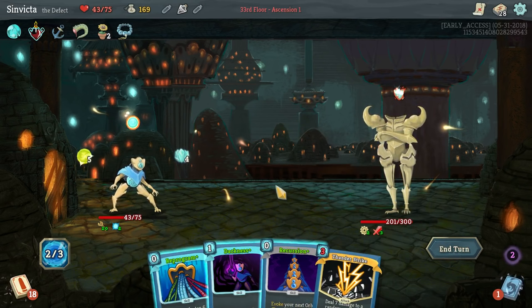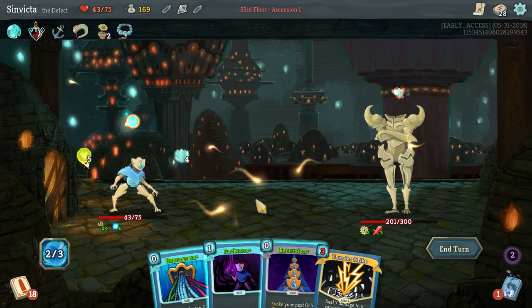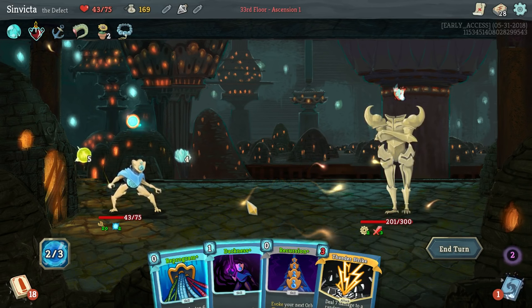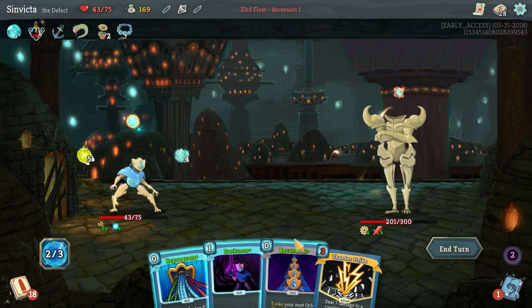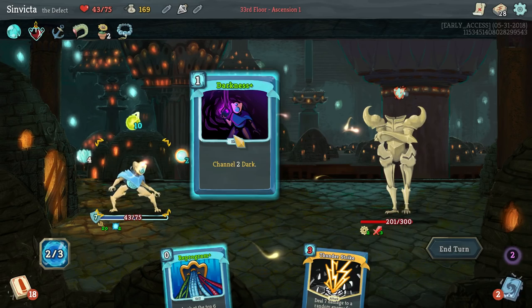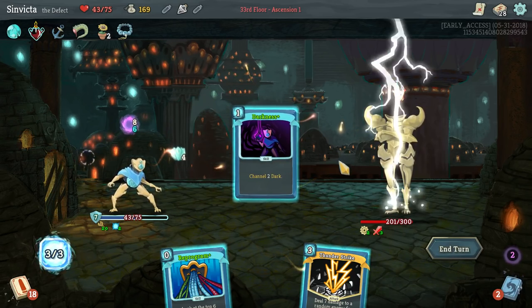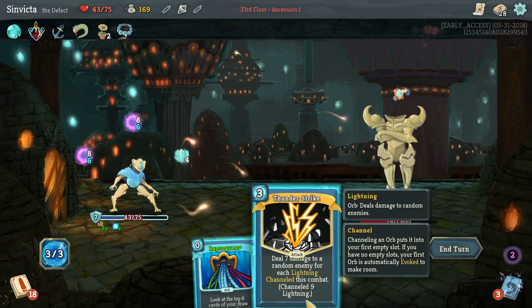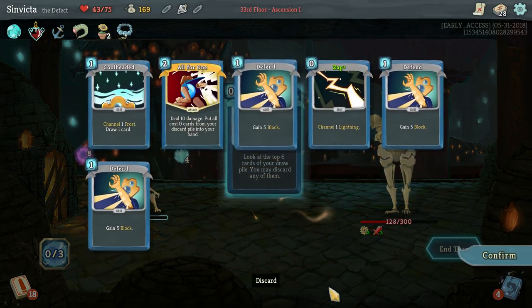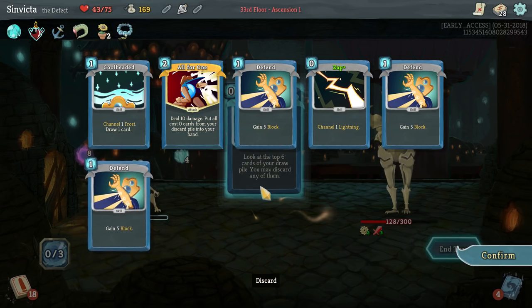We got Plasma and another Lightning Orb. We need to get Plasma around again to use Thunderstrike. This should give us three energy. And we're going to Thunderstrike for 63. We need all the defends we can get.